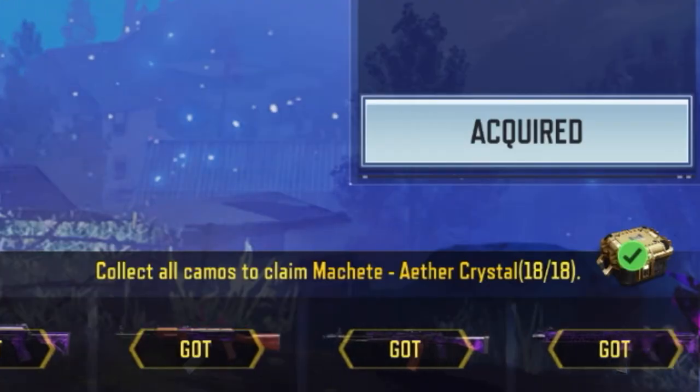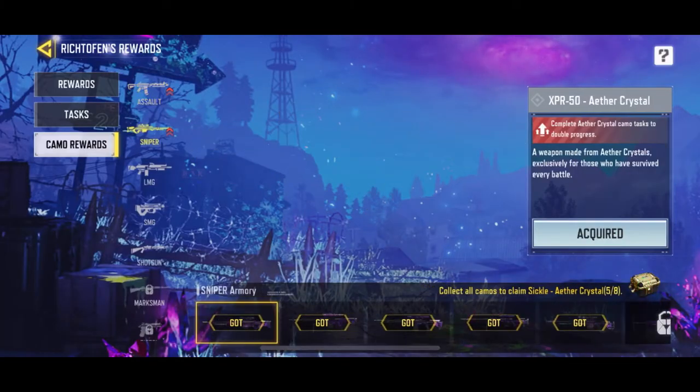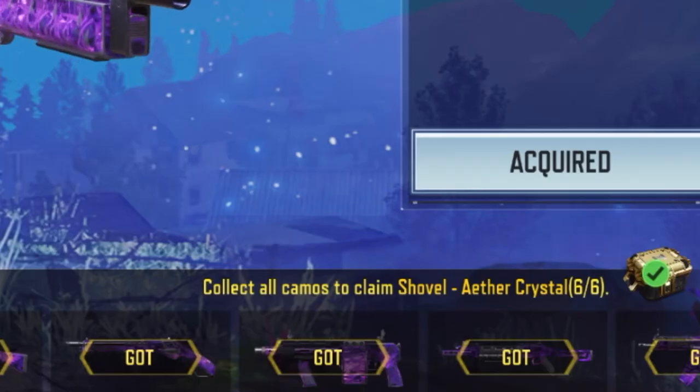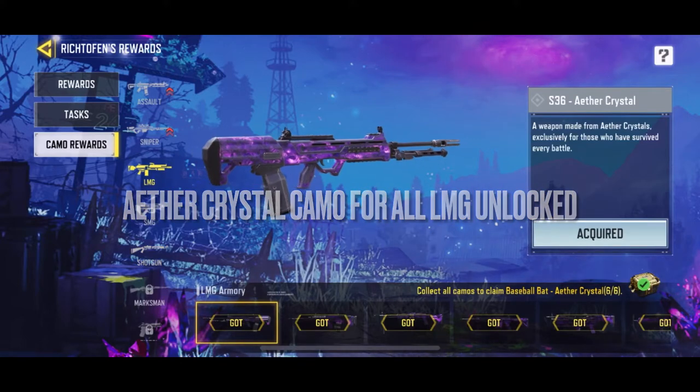If you watched last night's episode, you would see I unlocked the rare Ether Crystal Camo shovel by unlocking every other camo for all shotguns, and the day before that, the rare machete by unlocking every other crystal camo for all assault rifles.